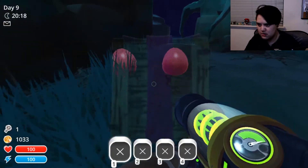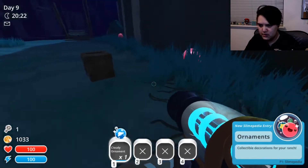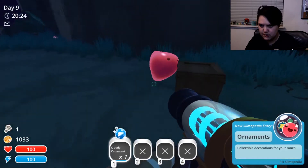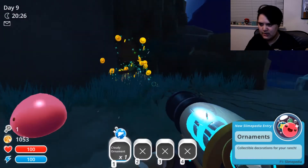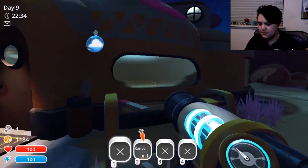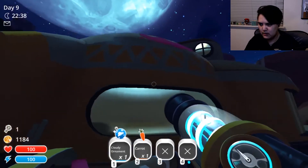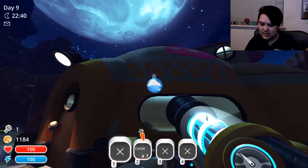What's in this box with the ribbon around it? Ornaments! Collectible decorations for your ranch — cloudy ornament. In my other playthrough I've just kind of been putting them up here on my house, so I feel like that's a good place as any.